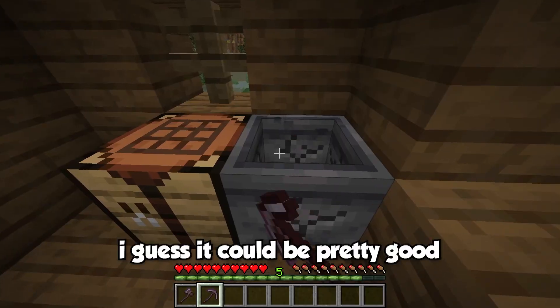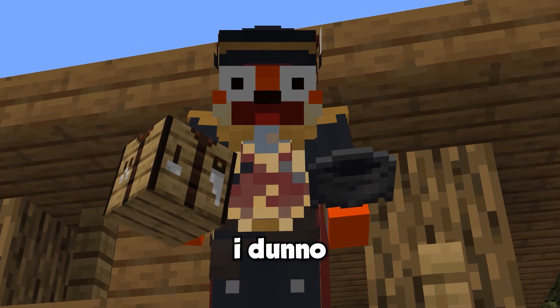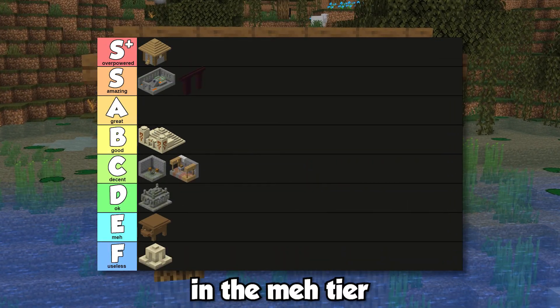Apart from the witch farm potential, the swamp hut doesn't have much else going for itself. I mean, it could be pretty good if you're in need of a cauldron or a crafting table, but in my opinion the swamp hut isn't that good. I think it deservedly belongs in the meh tier.